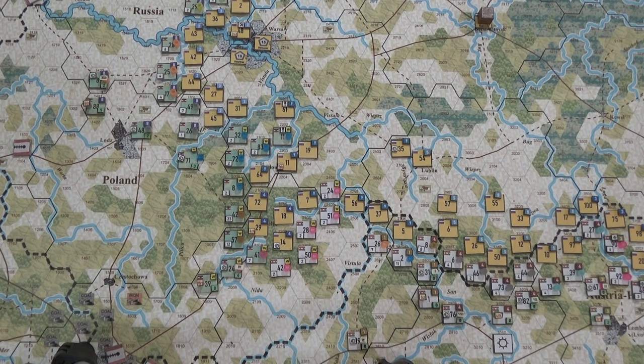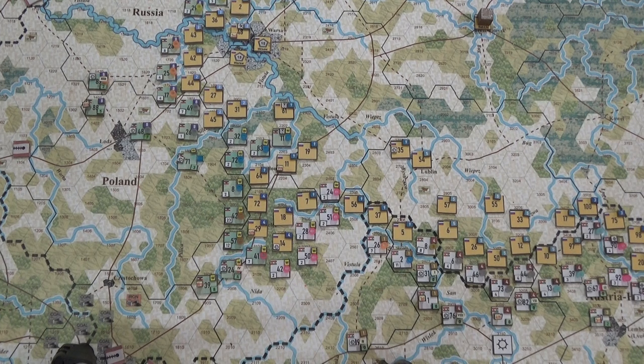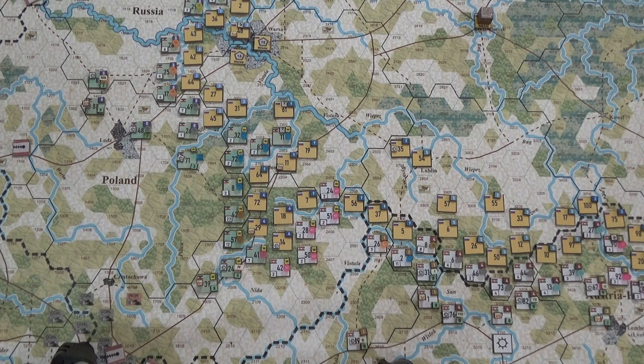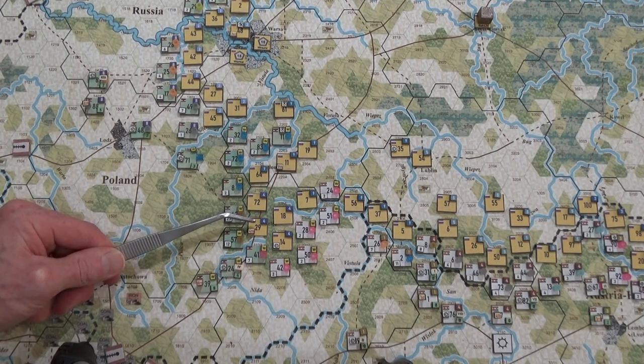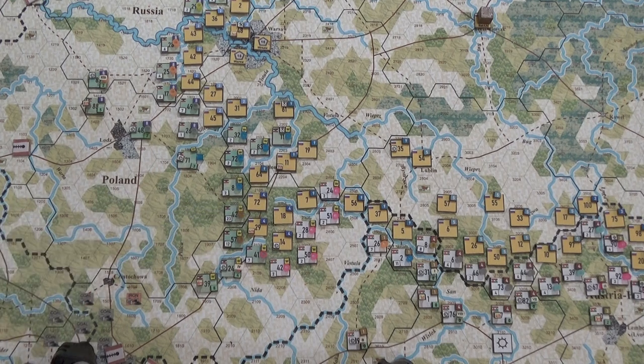He can fully supply eight counterattacking strength points — they're tripled, so eight times three is 24. We're going to the 24 column and I roll. Wow — I thought for sure Kielce was going to fall. Of course they do a five, which is a six — five hits. Van Salza stays. This was incredible. I thought this was going to be a major German victory, but inefficient use of troops and supply — I could have brought in way more people if I'd planned correctly. Okay, that's it. Hope you're having fun, see you in a bit.